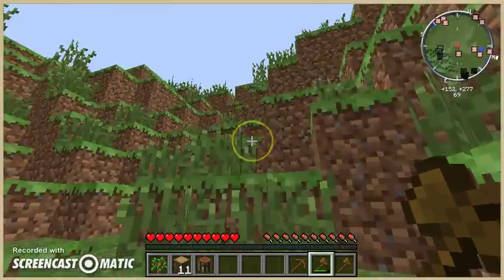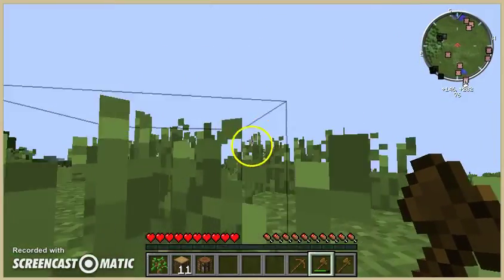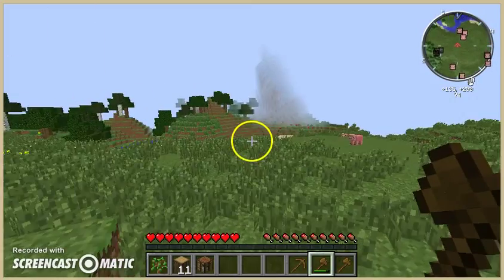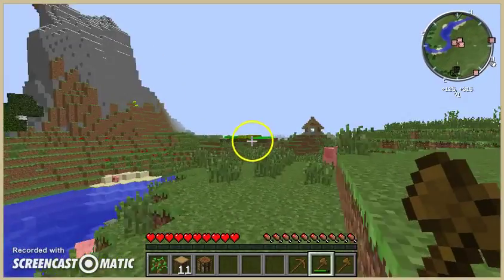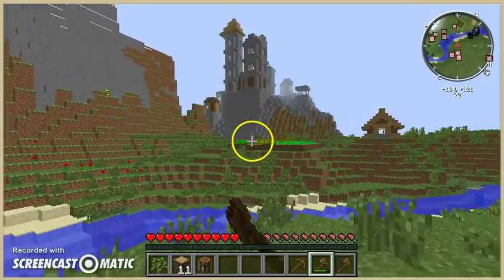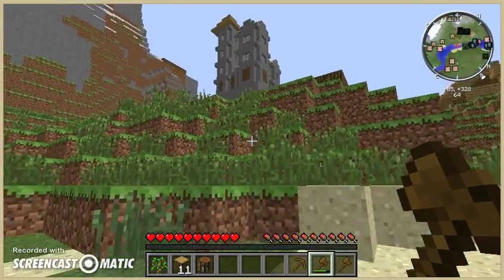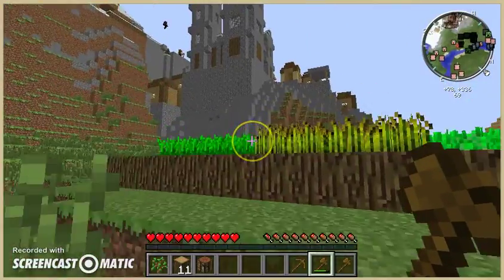Where is this village? Let's look at this one. Well, there's a mountain, there's a farm, and there's a house — I think this looks like a village to me. If this doesn't look like a village, I don't know what does. So I think maybe we should climb up into the village.